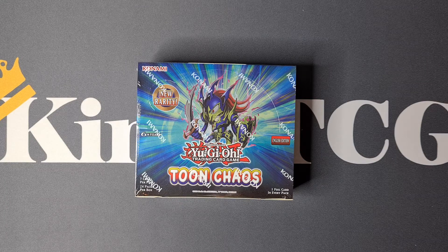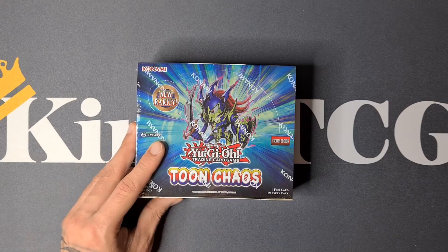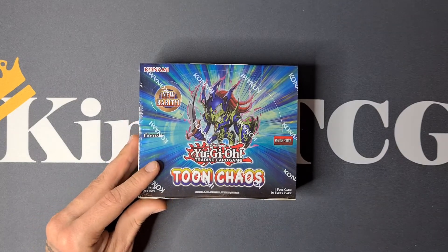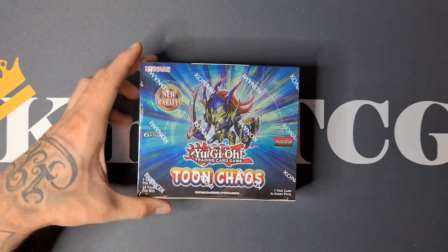Toon Chaos is one of the most popular booster sets of last year, 2020, along with Battles of Legends Armageddon because of the 10,000 Dragon of course. But this one was sold out for a very long time. This is a very cool booster box with new Toon and Chaos support. Toon is one of the most nostalgic archetypes in Yu-Gi-Oh! history, and there's also very strong Chaos support which is playable in a lot of engines. And of course this was the booster box with the new rarity, the Collector's Rares, and there are some pretty cool Collector's Rares in here, so hopefully we can pull some today.